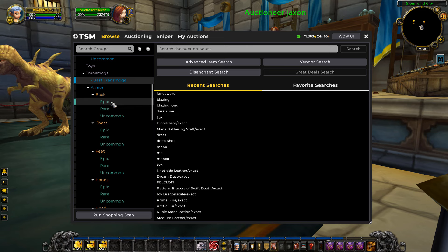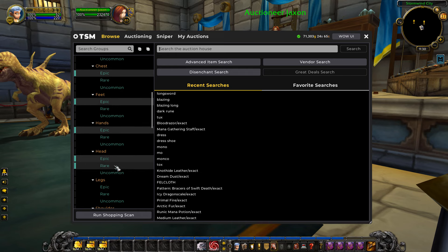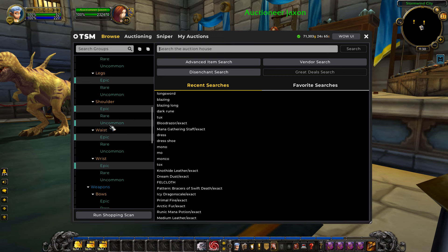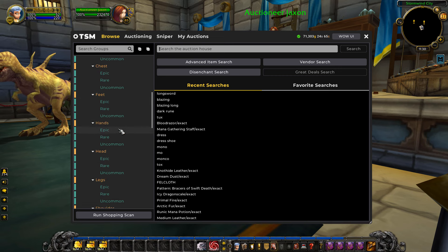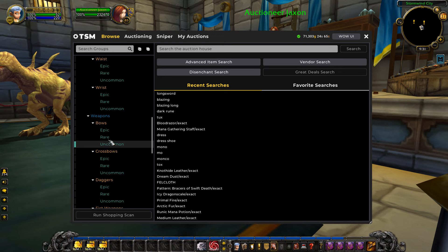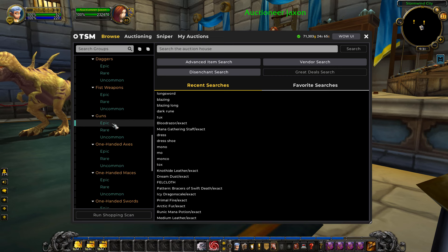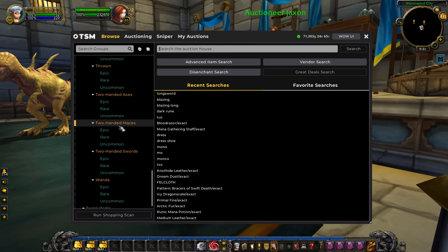We also have all the rest of the transmogs that are in the game. They're all sorted out by subgroups, so if you want to scan only all the epics for all the armor pieces you can do that. You can also scan all the blues or all the greens, or every single armor piece that is a transmog piece in Cata Classic. We also have the same layout for the weapons, with subgroups for epics, rares, and uncommons — your purples, blues, and greens.